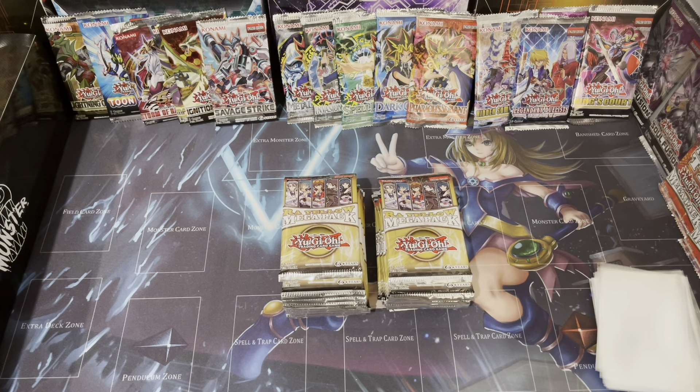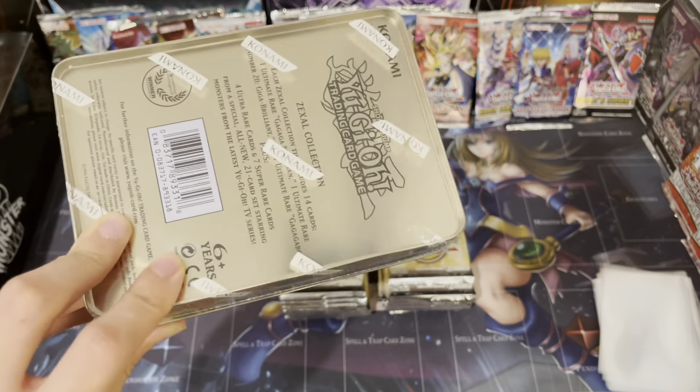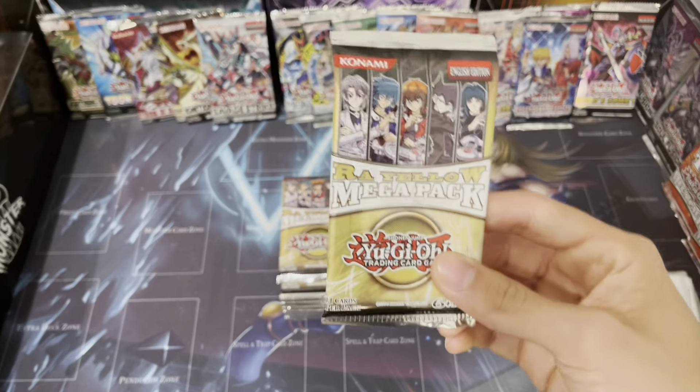What's going on guys, so it's finally here - the Raw Yellow mega packs. We also got six of the Tempus tins and three of the Redox tins, so we're gonna open those after the mega packs. I'm also gonna open this Sexo collection. This video should be pretty quick because it's just a bunch of hollows that come in here, no packs or anything, but let's just get straight into it.